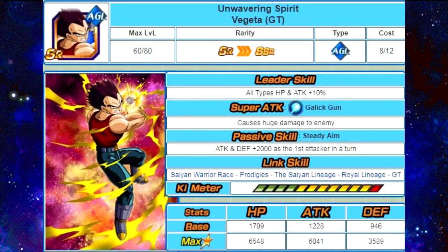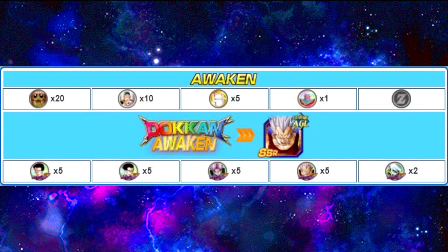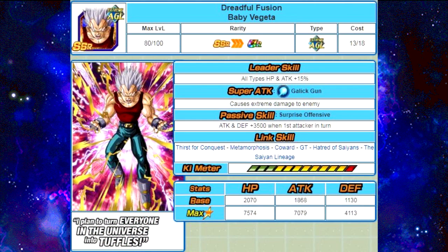In order to get him, you need to get him up to Super Baby. I'd recommend getting him up to Super Daiken first. He Dokun Awakens with 5 Goten medals, 5 Gohan medals, 5 Trunks medals, 5 Baby Vegeta medals, and 2 Baby Youth Form medals. When He Dokun Awakens, he awakens into Dreadful Fusion Baby Vegeta. His leader skill is all types HP and attack plus 15%. His super attack is Galak Gun, causes extreme damage to the enemy. His passive skill is Surprise Offensive — attack and defense plus 3,500 when first attack around a turn. His link skills are Thirst for Conquest, Metamorphosis, Coward, GT, Nature to Saiyans, and Saiyan Lineage.